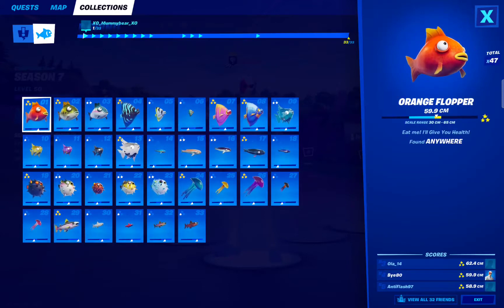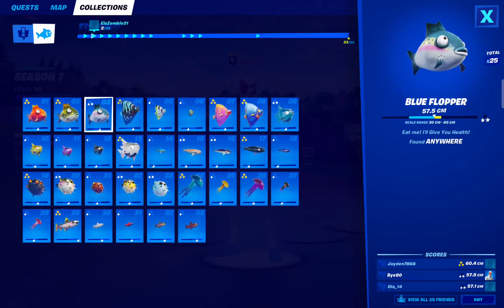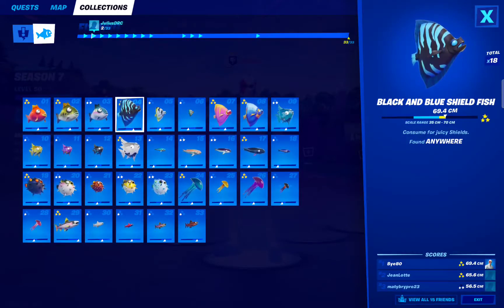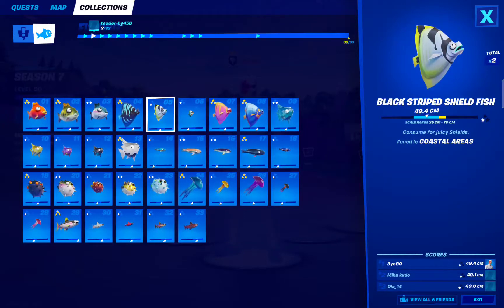First is Orange Flopper — can be found anywhere. Second is Green Flopper — can be found anywhere. Then we have Black and Blue Shieldfish — can be found anywhere. We have Black Striped Shieldfish — that can be found in coastal areas, as I showed you before.